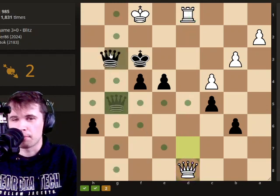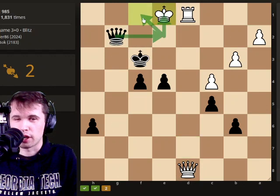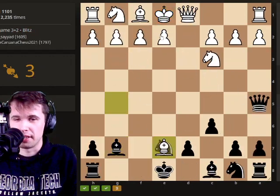Same process as before. We're going for this, what I like to call in-the-face checkmate. Your queen is attacking the king, and somebody just protects the king. So in-the-face checkmate.